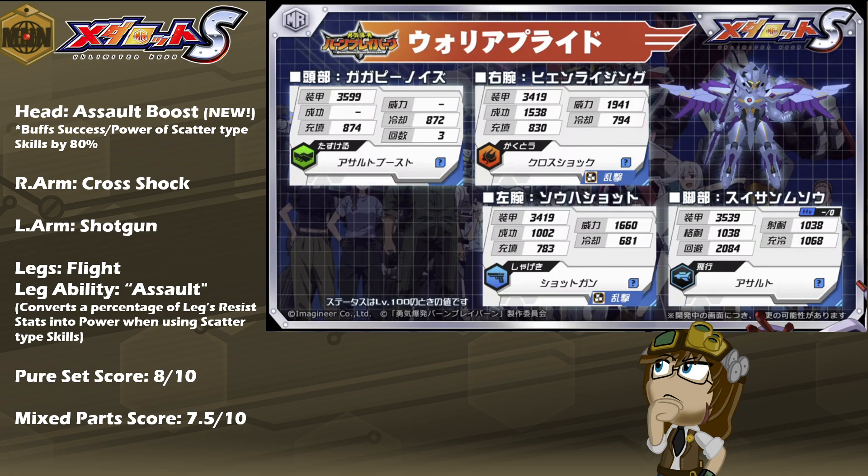This mostly will apply to any kind of Scatter-type skill. This includes not just Cross Shock and Shotgun as he becomes equipped with, but Gatling, Giga Gatling, Mega Gatling, Claw, Charge Claw — lots and lots of opportunities that can capitalize on this, just based on the possibilities of what Scatter-type skills are available.